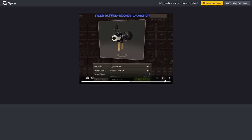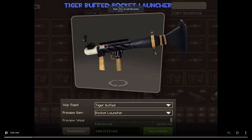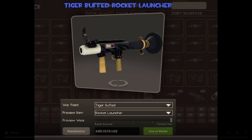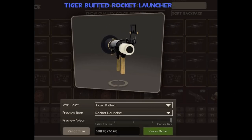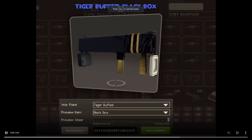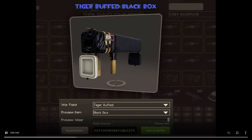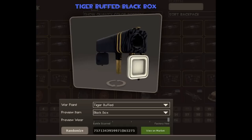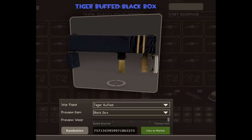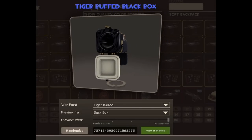This is an example of another one here, which shows the entire rocket launcher having the Tiger print. This is a full black one, as is the next one here, which is on the black box. And you can see obviously the different parts of the weapon have the different paint, but the actual complete barrel or tube of the weapon is completely black in that pattern.